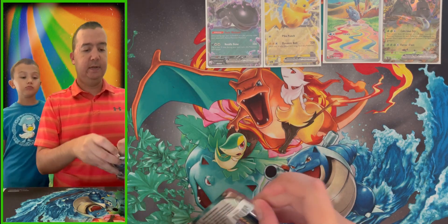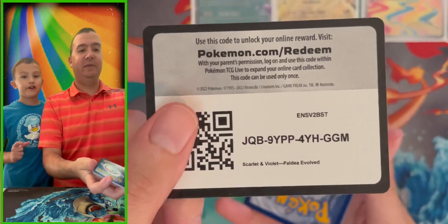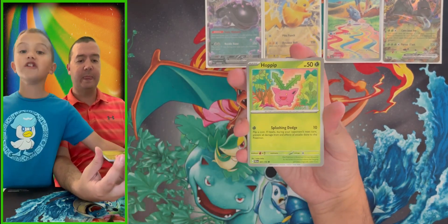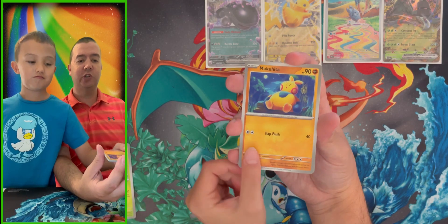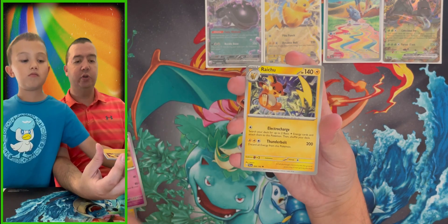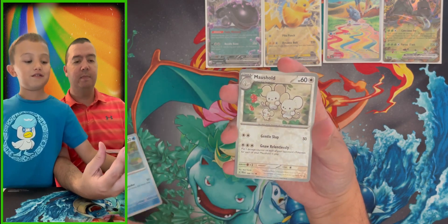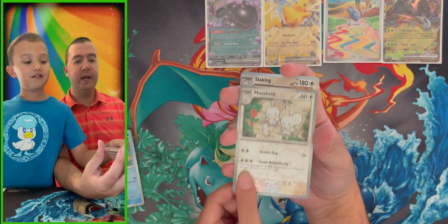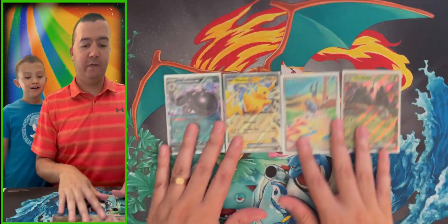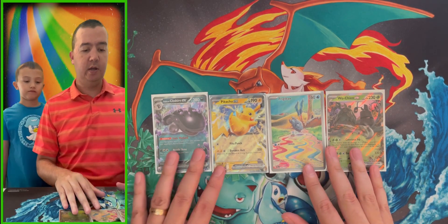One pack left in our first Paldea Evolved opening. Are you liking the set so far? I'm really excited for the next set — Obsidian Flames, which comes out August 11th. Yes, there are Charizards in that one and we'll be chasing those. Pack nine — Pincurchin, Palossand, Raichu, Gothita, Toedscruel, Magikarp, Maushold as a reverse, and the rare is Slaking holographic. So our four big pulls of the day: Paldean Clodsire EX, Pikachu EX, Frigibax Illustration Rare, and Wuchen EX.